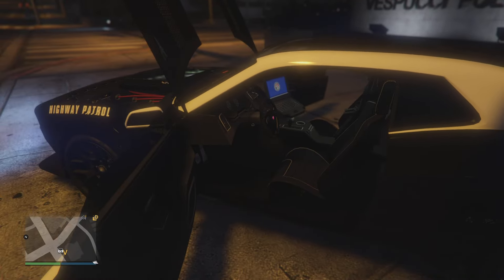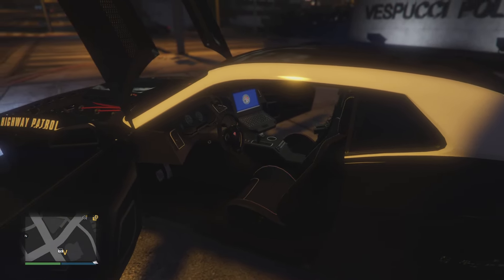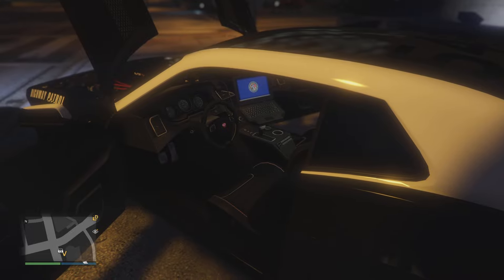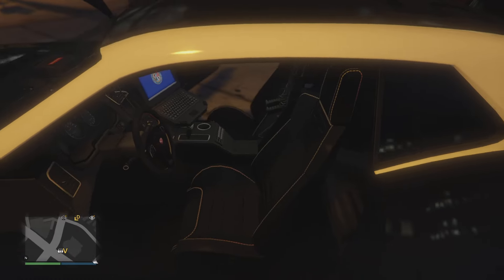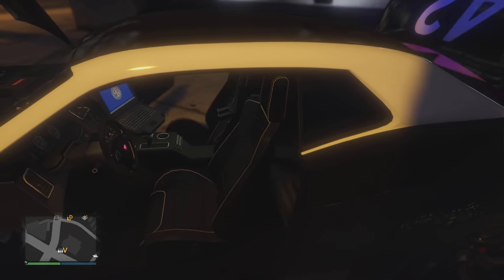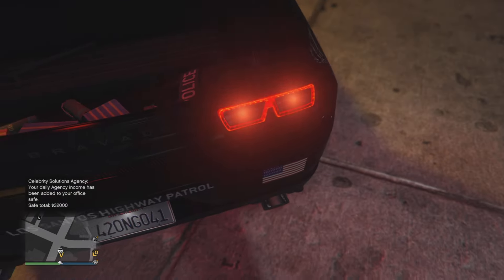That cop interior looks fantastic. Look at that — even the Hellfire logo on the steering wheel blinks red, which is awesome. Then you get shotguns and weapons right between the driver and passenger seats, a police control and mission control center with a laptop, and in the back there's police gear, gas, ammunition, a big gun case, and armor.